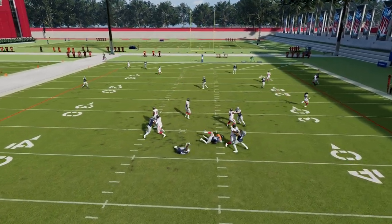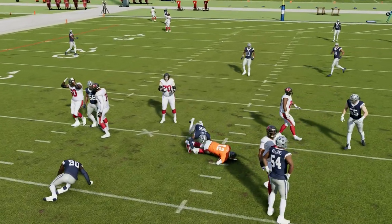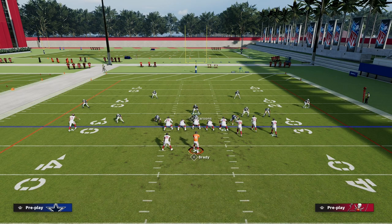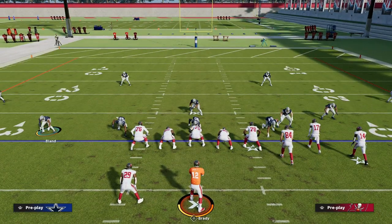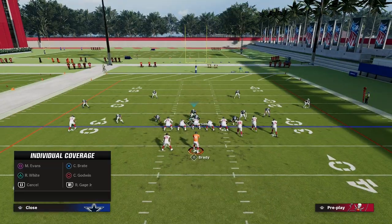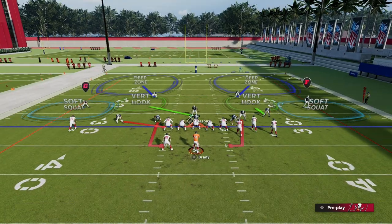There are a ton of ways to run Dollar post-patch — three different options. One of the biggest keys to running Dollar right now is the ability to stack these linebackers. It's super helpful, and at the same time you have this slot corner that is also going to be able to get pressure.